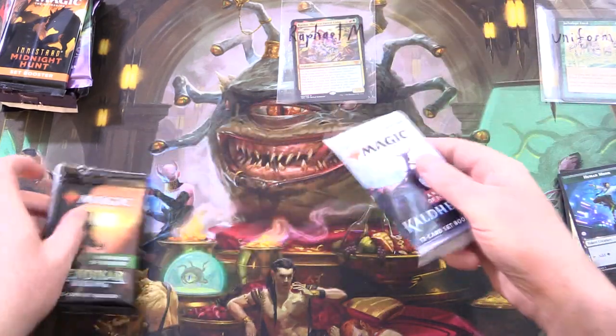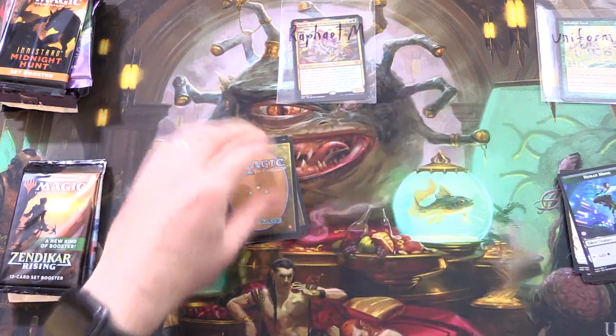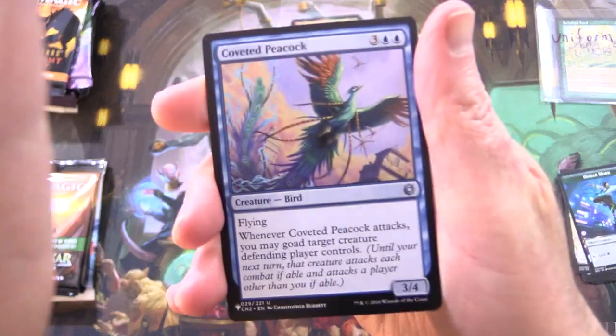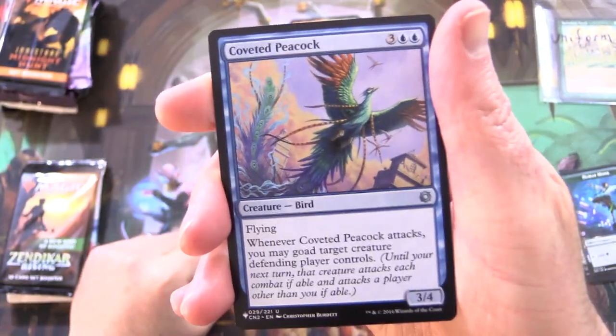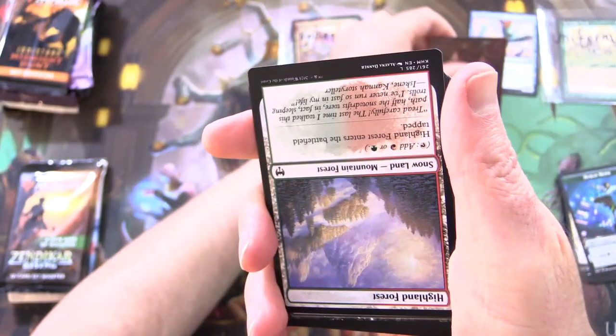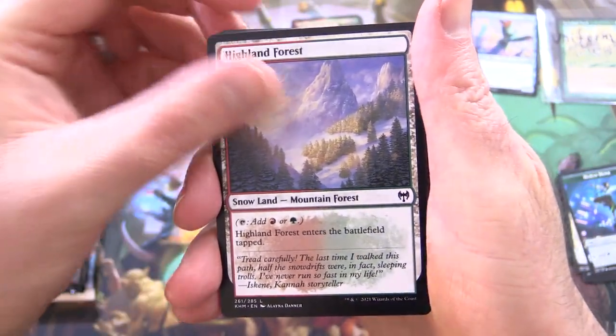Next up, we'll go across here to Uniform. Thank you for being a Patron. Getting into the Kaldheim. Right off the bat, is this a list pull? It is indeed, but it's just an uncommon Coveted Peacock. Let's see this guy — Arnie Brokenbrow. Let's pop him over here.